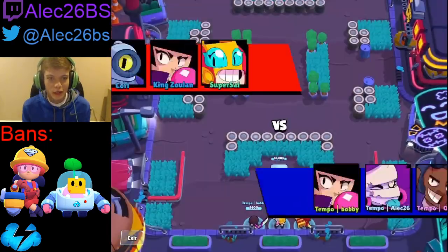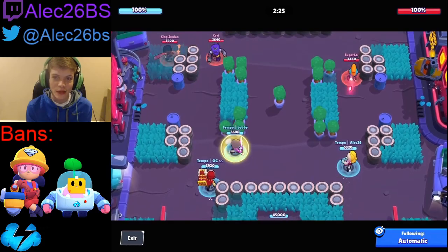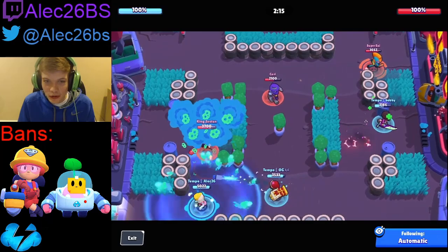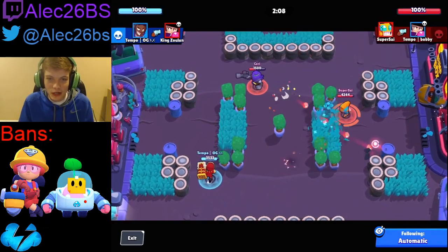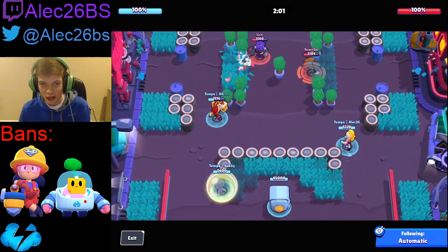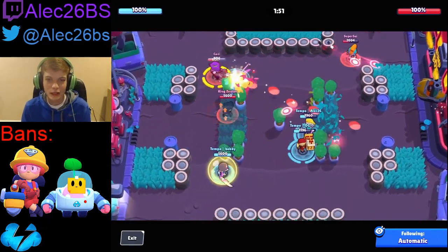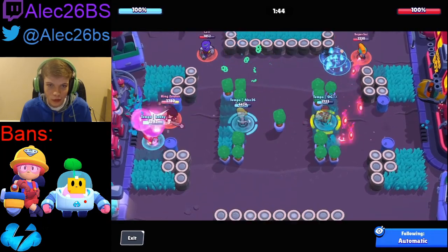All right, so hopping into the next map — it is Heist. I basically just skipped the third Siege game; we did lose it but it's going to be a really long series. We decided to go with the EMS/Brock/BB comp here — we're pretty confident in it. Looking back, we probably wouldn't have played Brock, but OG likes Brock, he's pretty good at Brock in Heist. The wall break allows EMS to hit the safe a lot easier, and Brock can counter Ricos, so it's not a bad comp. Moving up, once you get super with the EMS it gives you a lot more control because they can't get close to you.